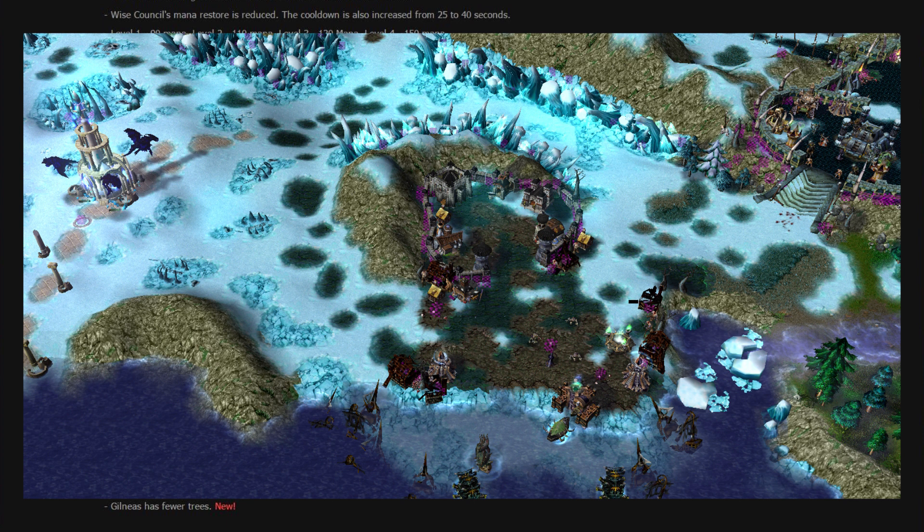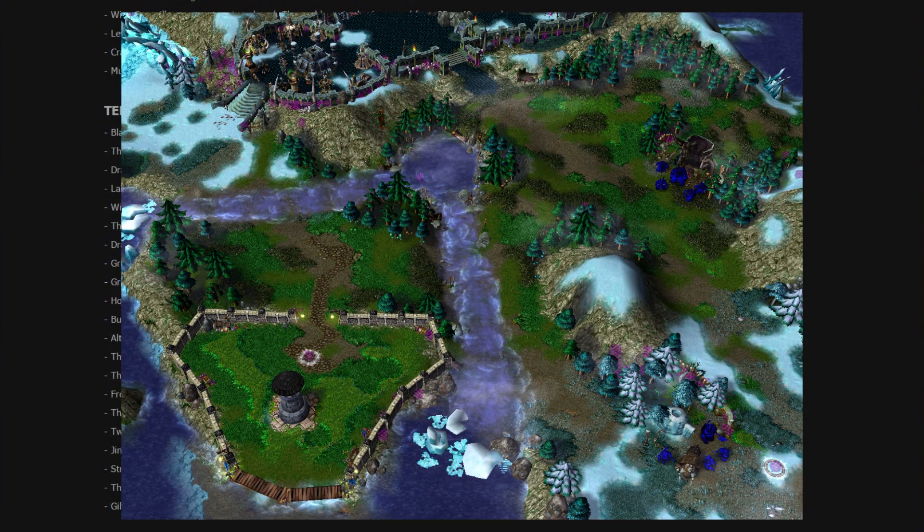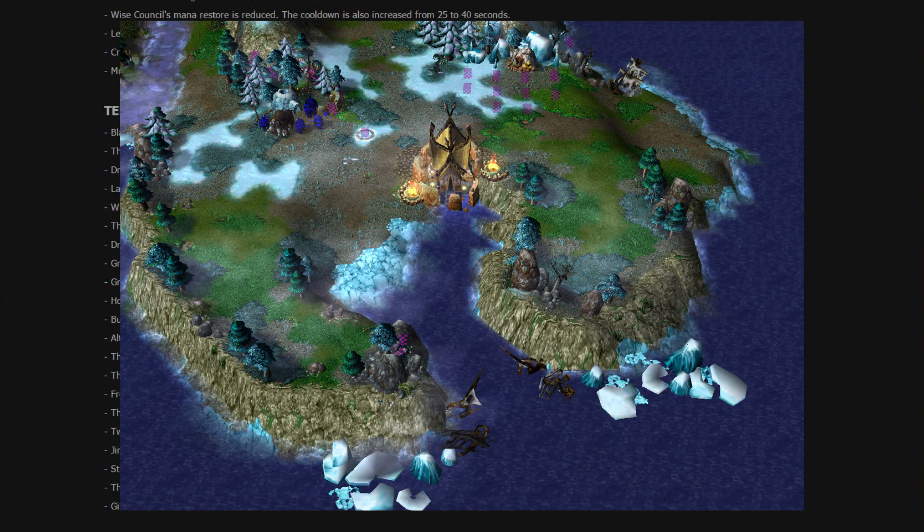Looking at Zul'Drak as it is right now, it looks very, very good. Moving on to Grizzly Hills — that looks a lot better, a way bigger area with way more trees now to chop down for any players, and two entrances into Howling Fjord. We're going to move on to the last one of Northrend, which is Howling Fjord.